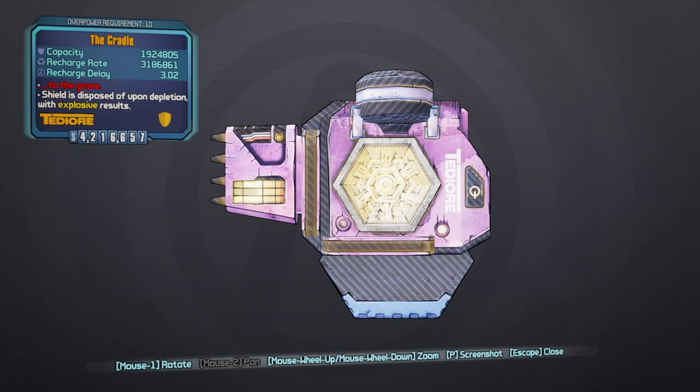We were lucky enough to get Overpower Level 10. The red text says 'To the Grave' — you know, cradle to the grave. I'm not sure if that's from movies or just a saying. We're going to be going over how to unlock the shield, who to farm, and then show you guys some gameplay and go through the wiki at the end.